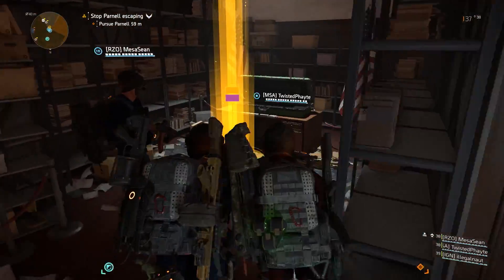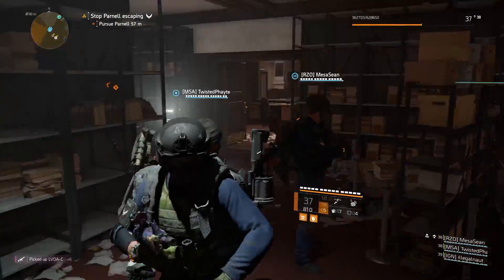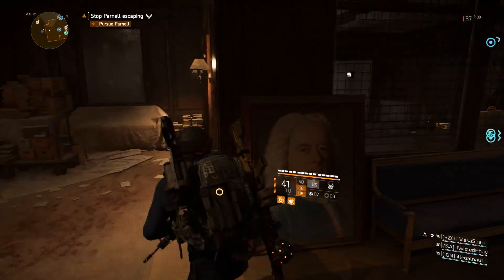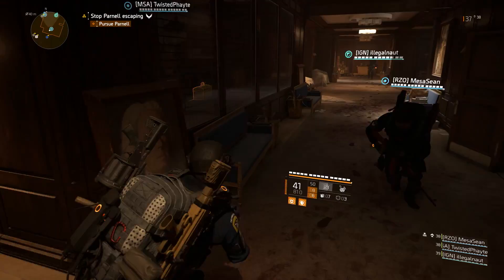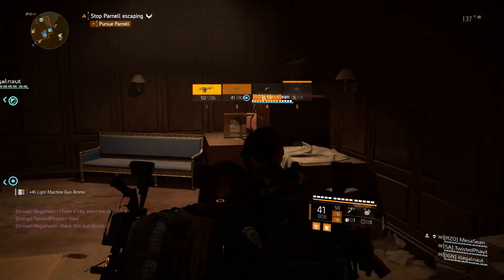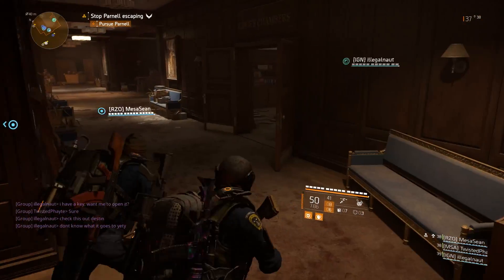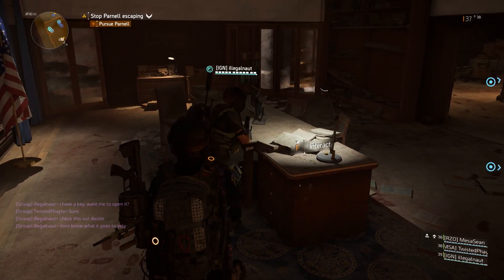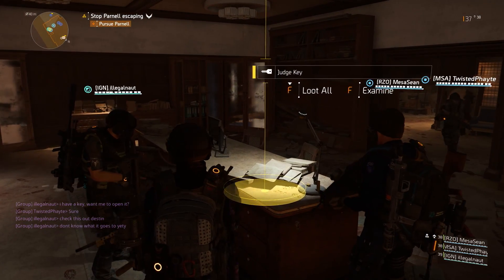Here's the full walkthrough if you still need more information. To nab the key and access this room, wait before heading down the elevator shaft once you've defeated the named boss, the Judge, in the courtroom. Instead, move past the elevator shaft and look at the room with flags and portraits of American leaders in the back. Go up to the desk and interact with it to grab the key.